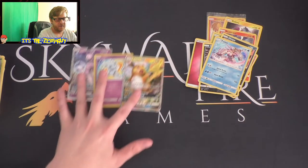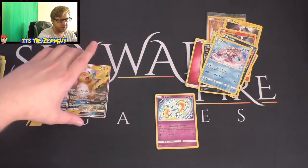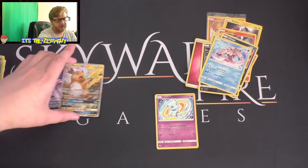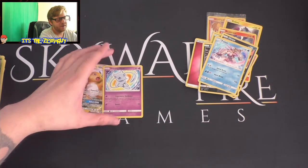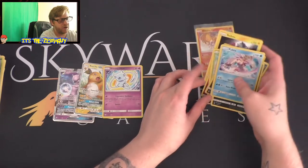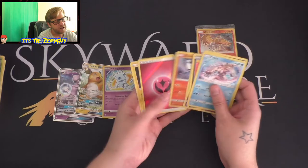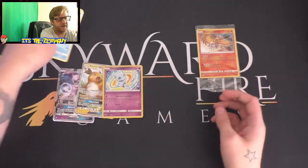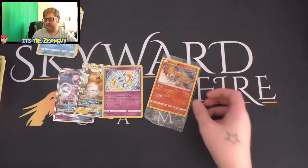So we have the Mewtwo GX and Raichu GX, and Shining Mew - I'm happy with that Shining Mew, and all these holos that came with it because you get a holo in every pack. And you get your Shining Ho-Oh promo card. Pretty good, I'm happy with it all!